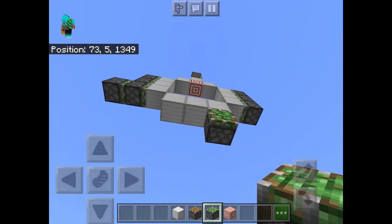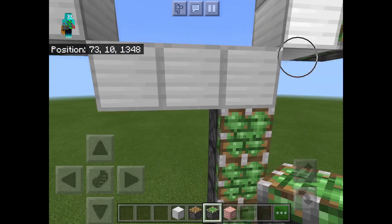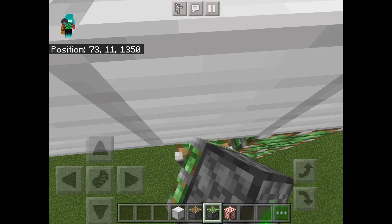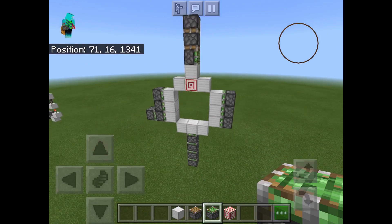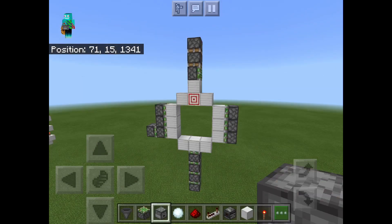Now at the bottom, you're going to place one, two, three, four temporary blocks, and then one, two, three, four sticky pistons facing upwards. And believe it or not, that is actually the entire piston layout done.